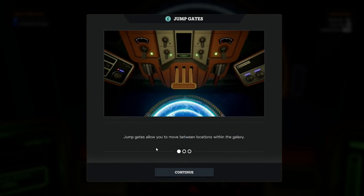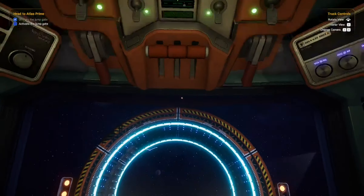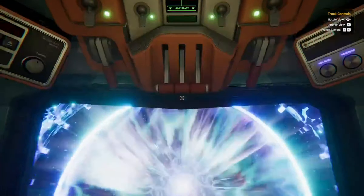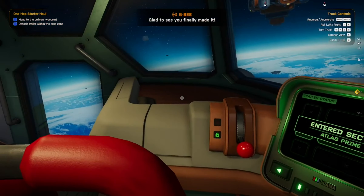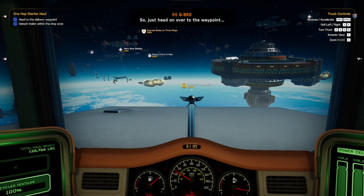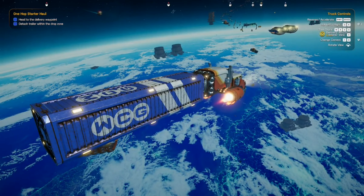Jump gates allow you to move between locations of the galaxy. With your truck correctly aligned the gate will automatically power up — once all the gate lights are green, use the lever. This is Galactic P calling in from the Div — glad to see you finally made it. We've already got a drop zone warmed up and waiting for you. Head on over to the waypoint, detach your trailer in the designated area, and I'll make sure your payment gets processed ASAP. Yeah, this is cool — it's kind of strange, but cool nonetheless.